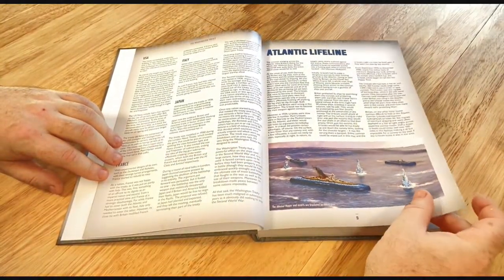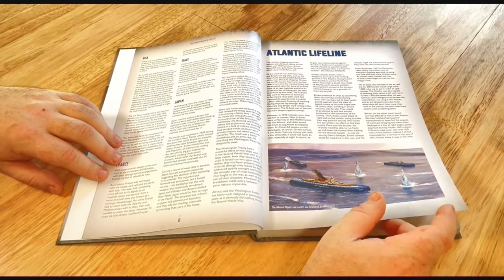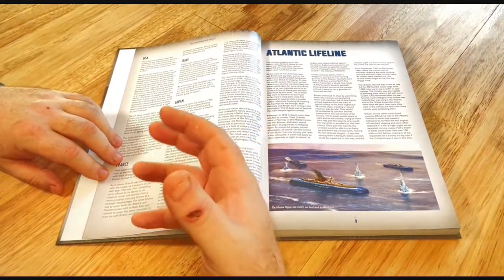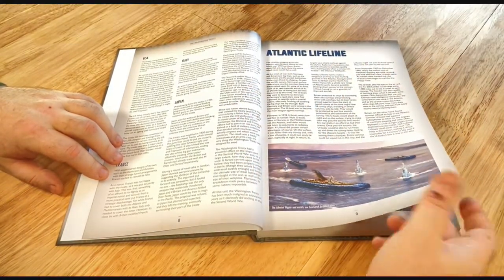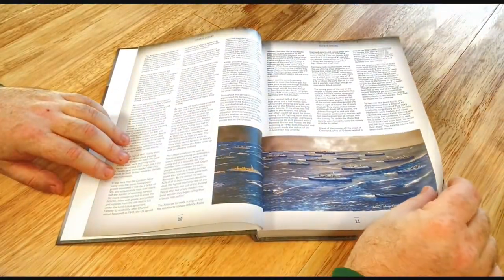The Atlantic Lifeline section tells you about how, before the Americans came into the war, we relied a lot on lend-lease and food supply from America, and obviously the U-boat threat that was going on in the Atlantic. It's got quite a nice little story going through there.